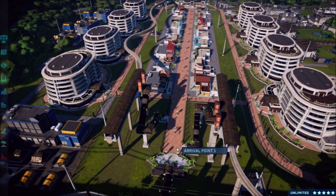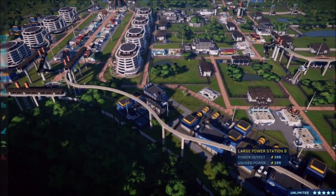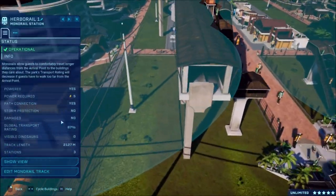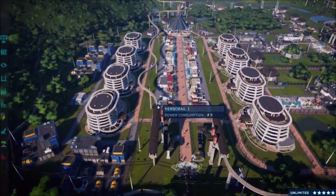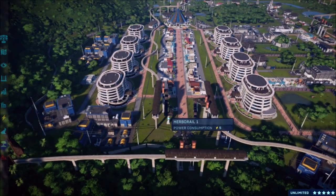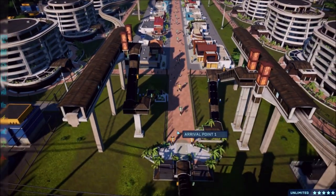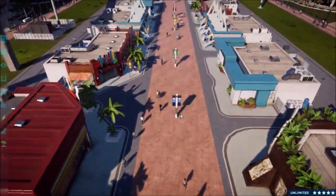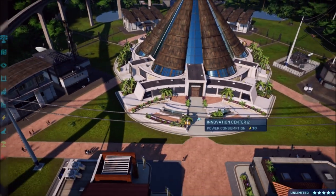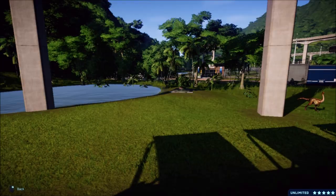Now we're going to explore the park. We've got our main street with all the shops, eight hotels along the side, and power stations along here - apparently we didn't need some of them because they have completely unused power. Then we've got our monorail station. I wish they'd modify the monorails so you could control them a bit more. Everything's pretty much labeled - Herbo Rail One and Carna Rail, so herbivores go to all the herbivores and carnivores to all the carnivores. Flying down main street you can see all our shops, the hotels to the sides, our innovation center with the water feature, science center, and security center.